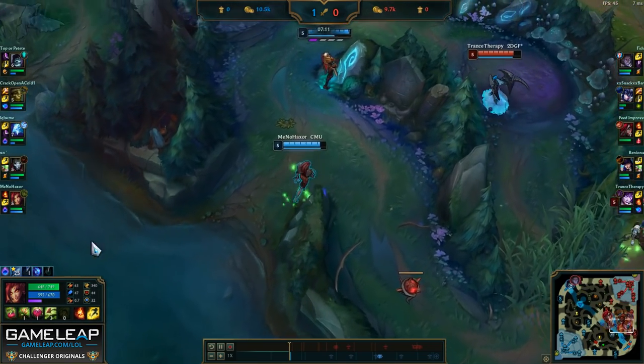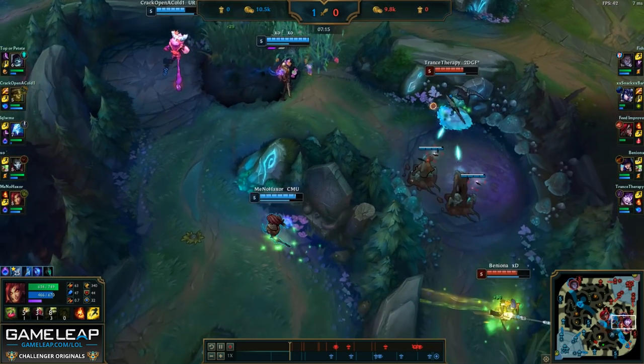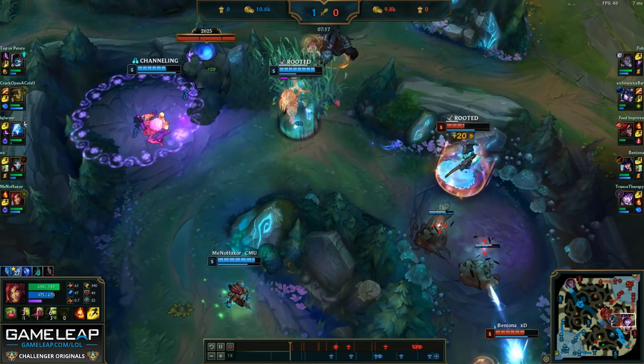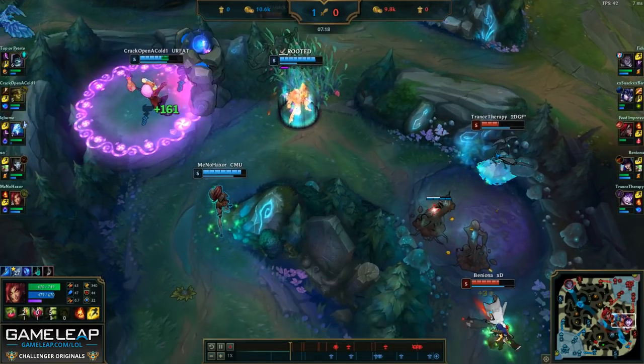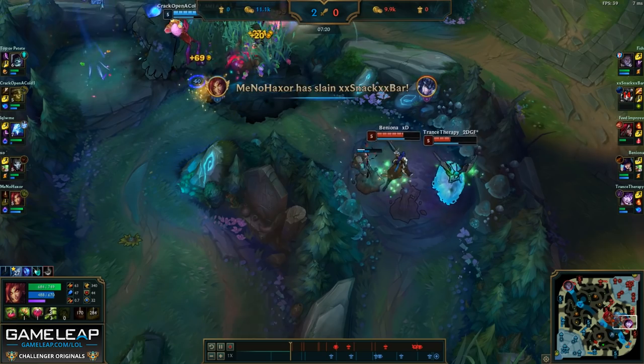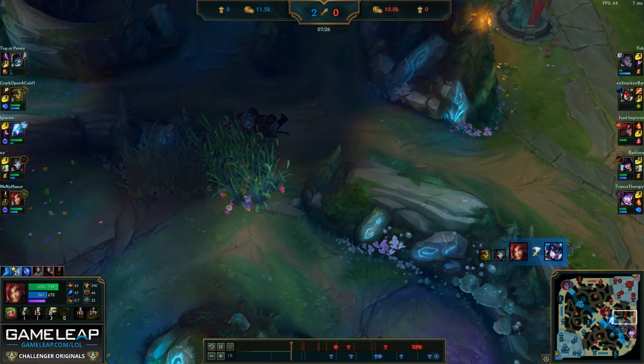Sometimes it's okay to be a little more conservative. We do see Ivern trying to contest the blue, so we immediately move up to try to help. I use my plants to zone the Caitlyn and Morgana from coming in, and then I walk up and flash ignite the Sejuani to make sure she can't get away, securing us the kill and buff.